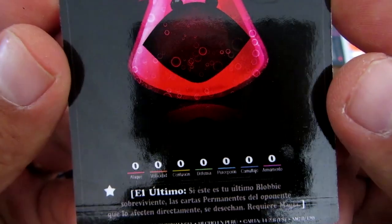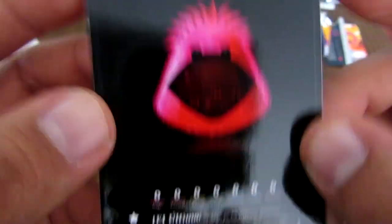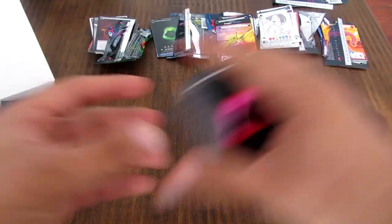Y otro de estos Blobbys que se llama El Último, que necesita magia para poder destrabarlo. Si no tiene magia funciona como cualquier Blobby normal.